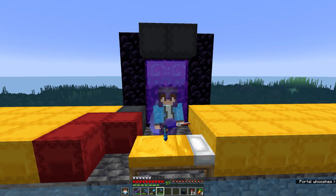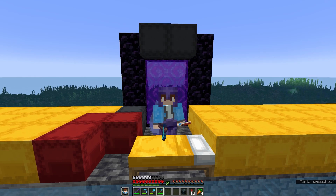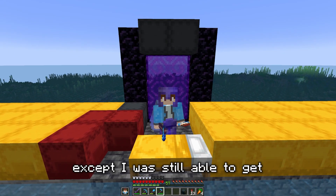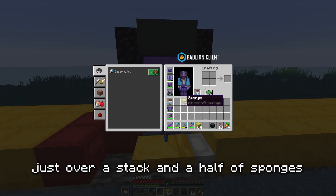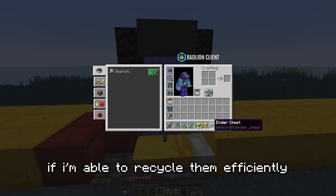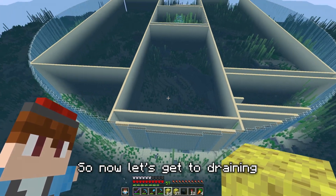I was only able to find one ocean monument to raid, which you can actually see in the back there. I was still able to get just over a stack and a half of sponges, which I think should be enough if I recycle them efficiently. Now let's get to draining.